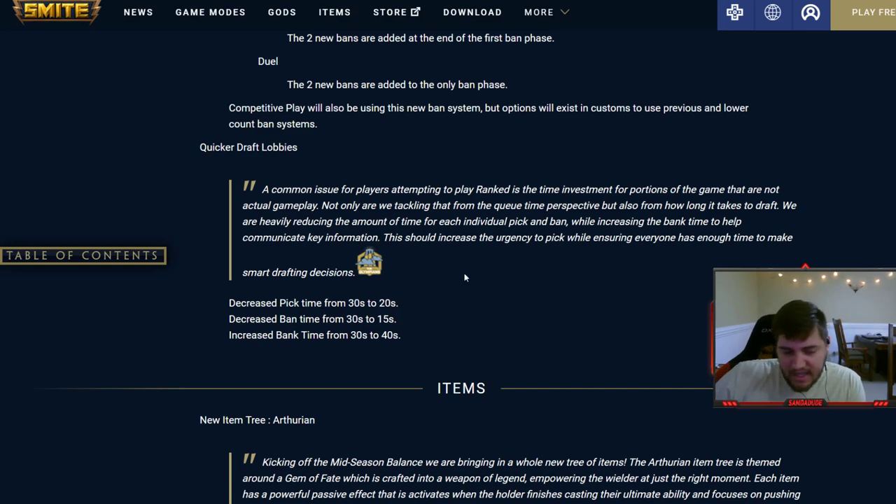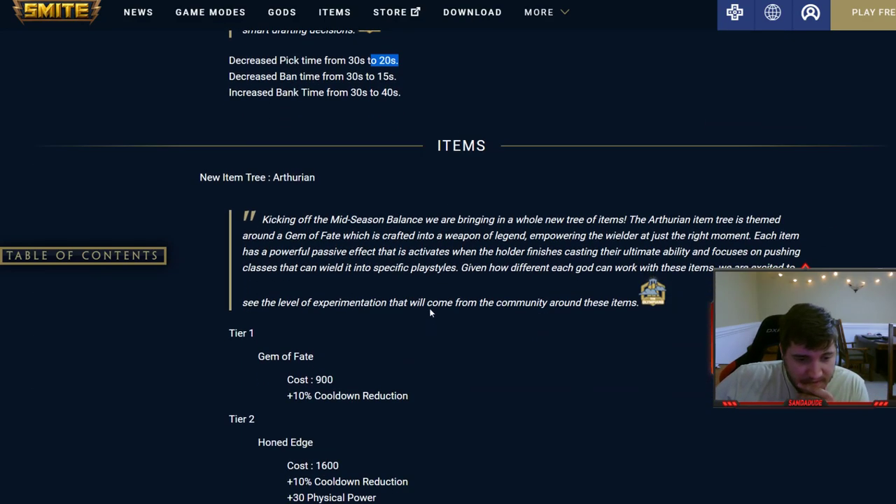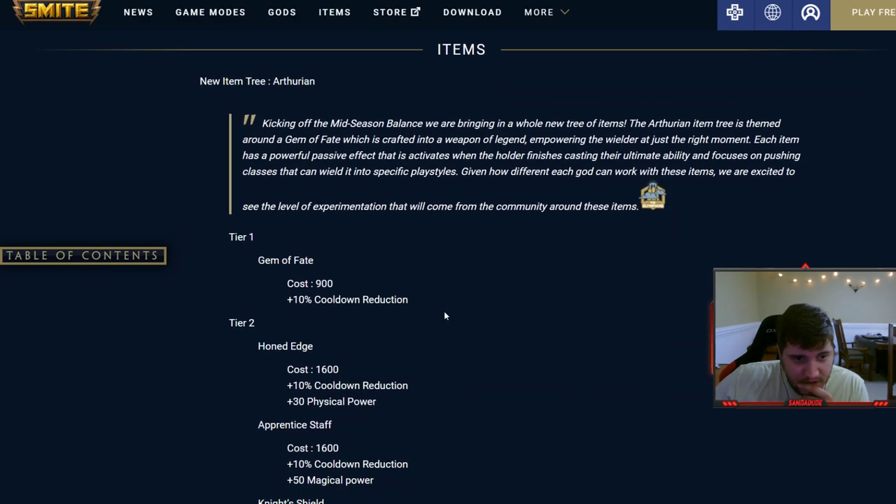Quicker draft lobbies — that's really nice. Decreased pick time because there's been a lot of downtime in lobbies recently. They decreased pick time and ban time but increased bank time, so if you actually need that time you still have it somewhere, but you can't accidentally burn all your bank time by getting scared.